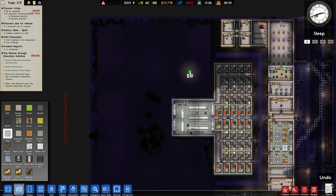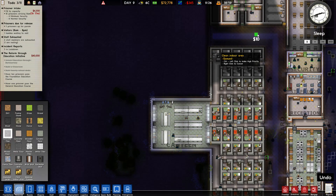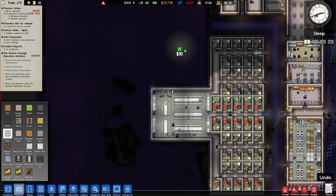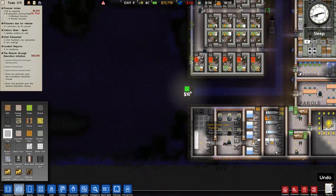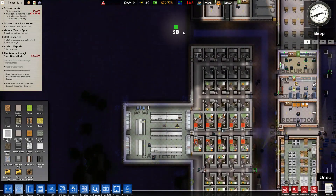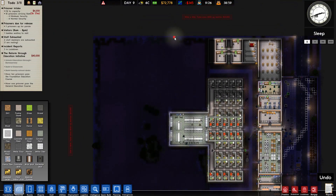The primary weakness to our current design is that for all the protections we have on tunnelers out here, there's nothing protecting them from tunneling out one square this way. Secondly, because parts of the yard are exposed within 10 tiles of a perimeter fence, people can still shot-put contraband over the fence for people to collect in the yard - so it still remains an avenue for incoming contraband.